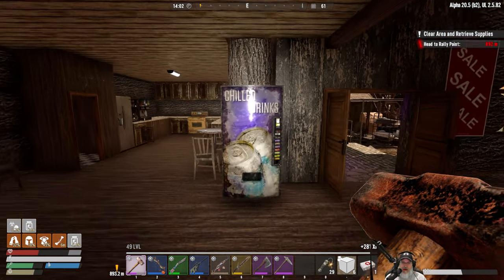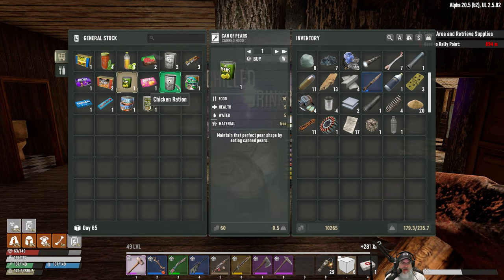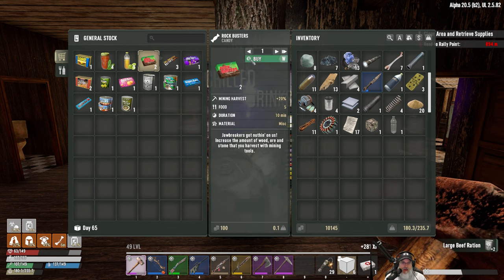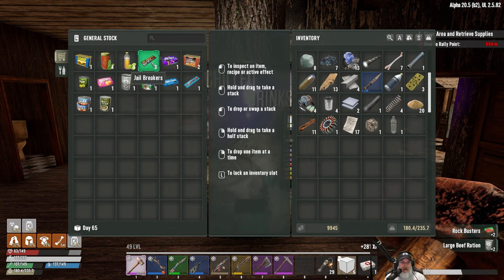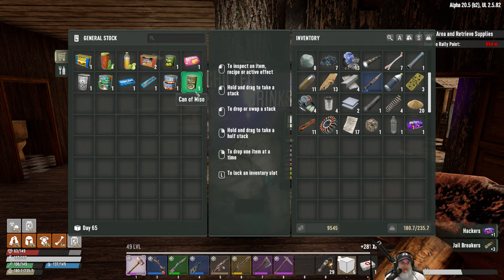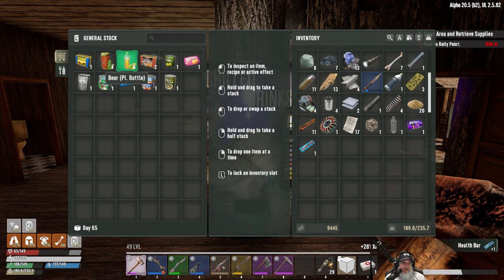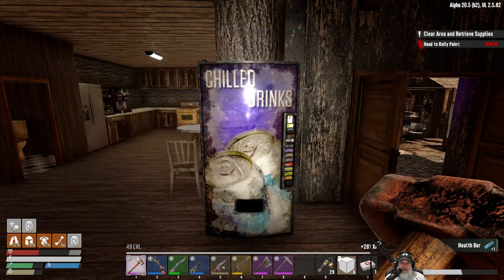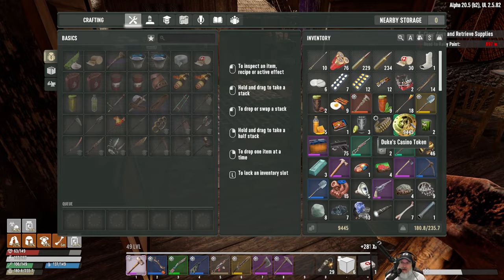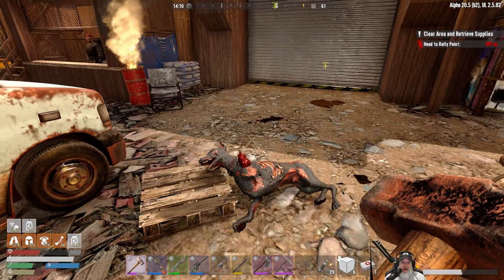Alright! He's got two large beefs - let's get those. I'm going to start buying hackers too, I need to do some salvaging. How much coin do we have at the moment? 9,445. Okay!